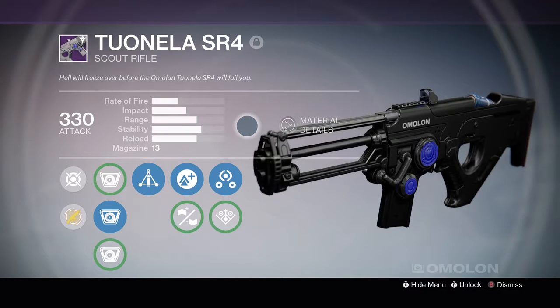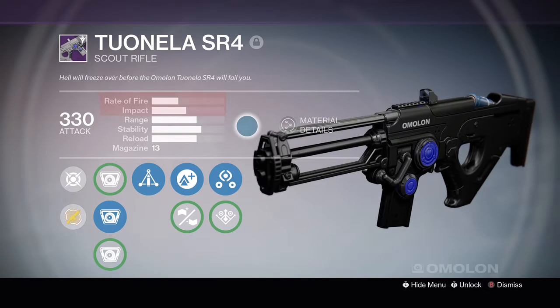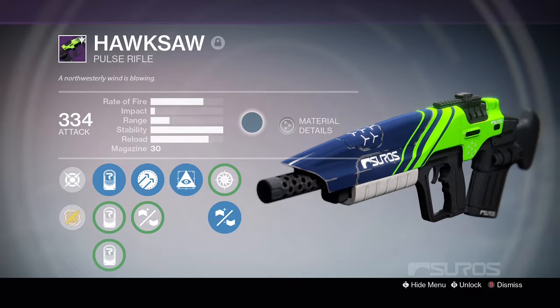Remember, when looking at any primary weapon, keep in mind that the weapon is going to fall into one of three or four archetypes based on rate of fire and impact. That's your starting point for the type of weapon you just got, and from there we move into whether base stats and perks make this a good weapon or a piece of junk. For this video, we are going to focus on pulse rifles.